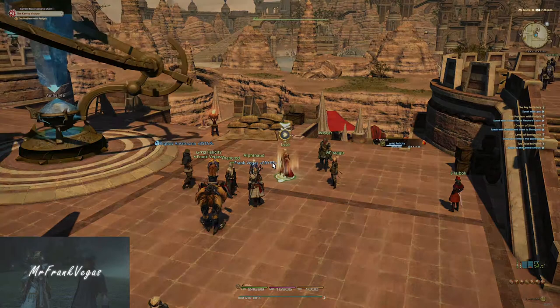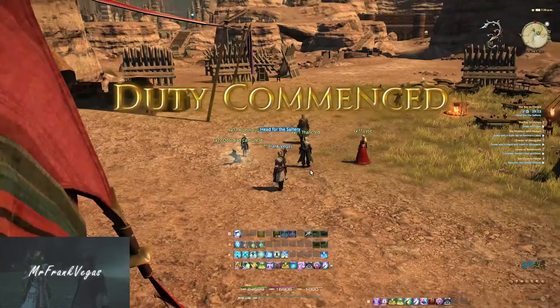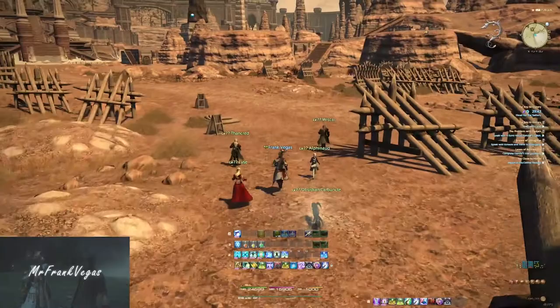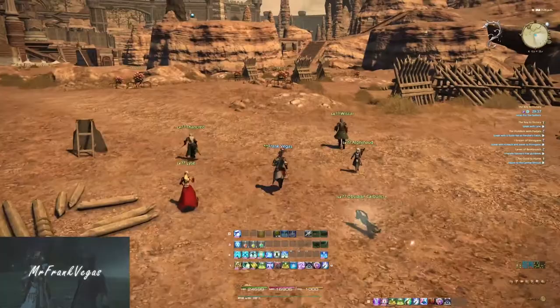You start this quest first by talking to Lise. We'll just go ahead and proceed here. The first thing you'll do is follow your companions. There are some adds up here and you'll just go ahead and kill those with your group. Shouldn't take too long — these adds are not that difficult.